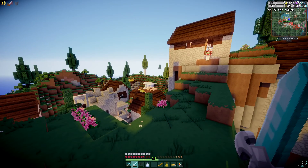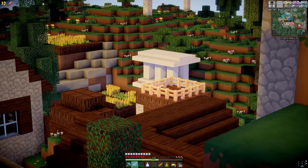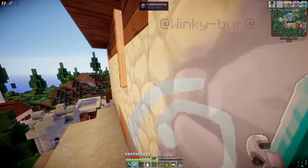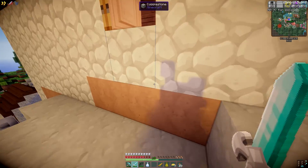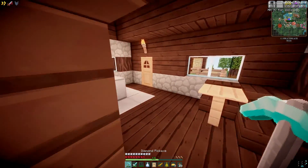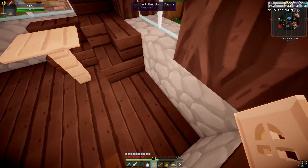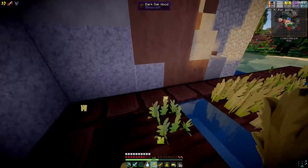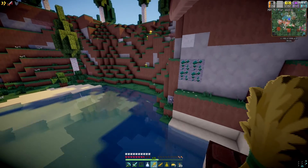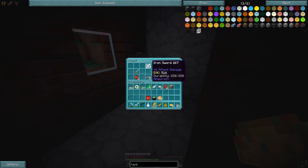I found a library — actually, two libraries, and a lucky block tower. I get the library. Do you need any books? I have a ton. I can craft books — I'm growing sugar cane. We could always come visit later and raid their library. I kind of would prefer that. We will raid your library later — enjoy it until then. And then we'll find a zombie.